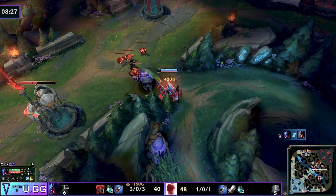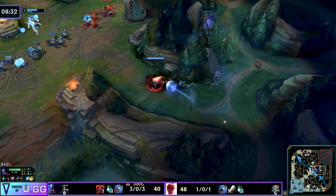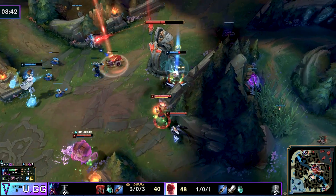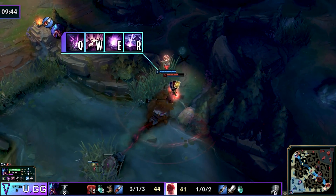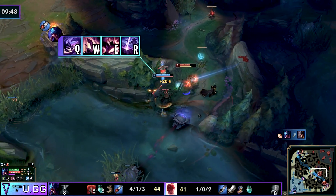Now she has such a level lead and an item lead over the enemy team that you can use it to push into the enemy jungle, you can win fights 2v1 very easily. There is no point having this advantage if you're not going to do anything with it — and that's the biggest complaint about people who aren't high MMR.